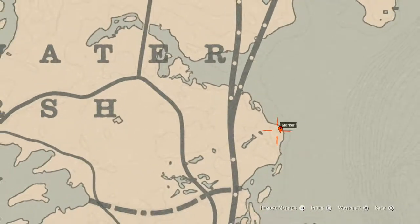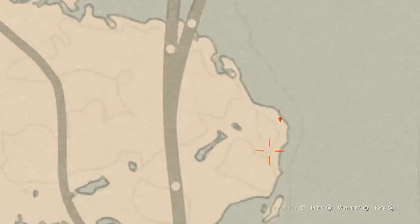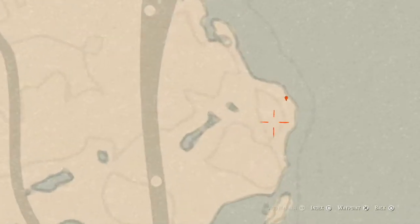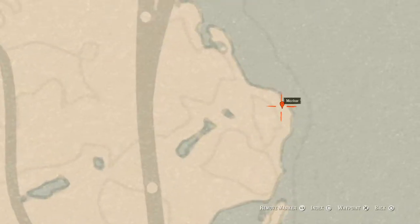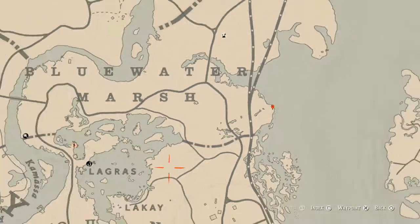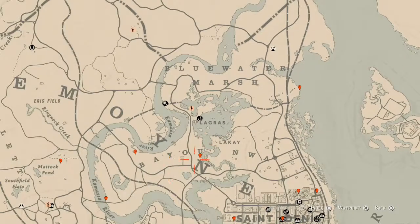Let's get to the things we'll actually find across the Lemoyne area of the map. Right here at this first marker location, right by the shoreline, you will find a random fossil. Come over here with your metal detector and that's what you will get.